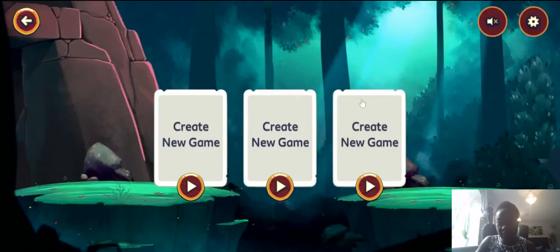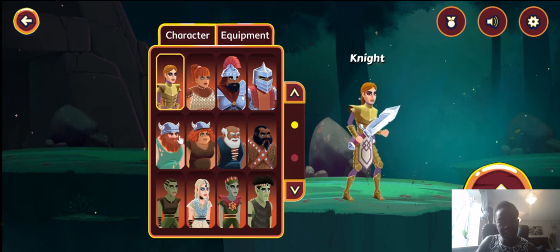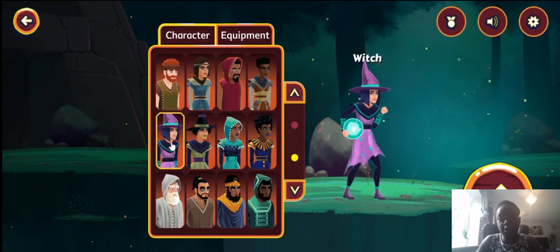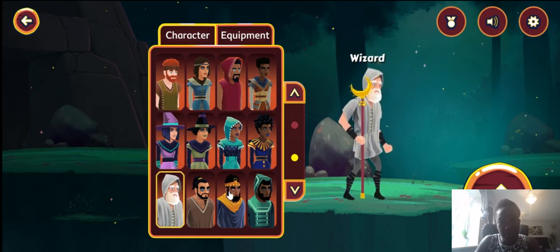You can click any version — you just create a character. You can go back to front, front to back, but I'm just clicking the front. Then you can pick any character. So these are the characters: there's a knight, there's a warrior, an elf, there's a ranger, the witch, the wizard. I'm going to pick the wizard.